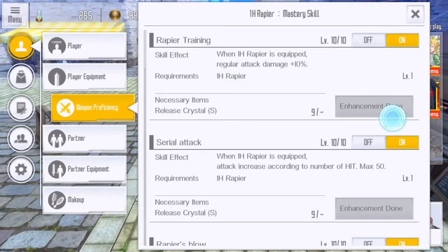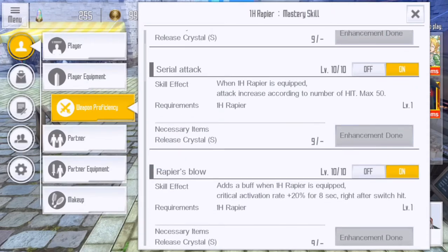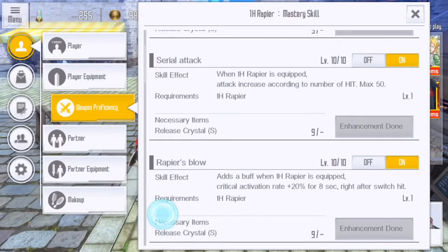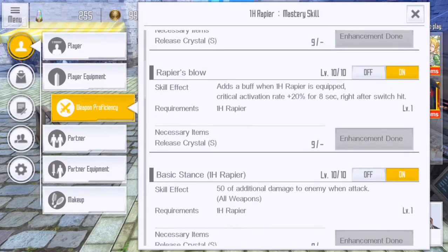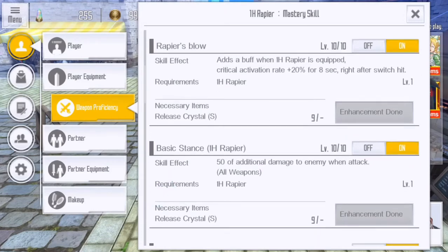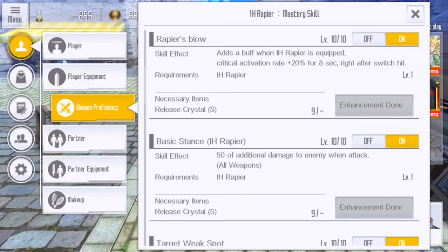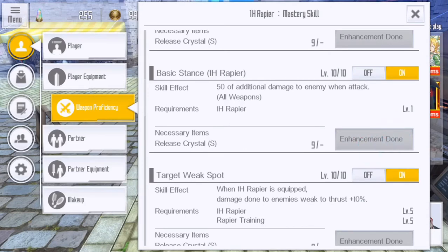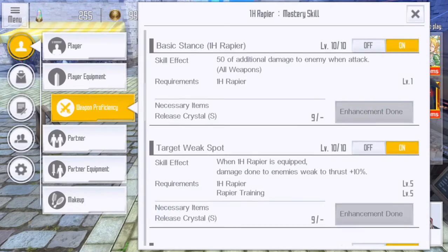You've got Rapier Training straight up — your regular attacks do 10% more damage. You're going to do a little bit more on those auto attacks, which is a must for rapier because they're not real strong on regular attack grounds. Serial Attack: the higher your hit goes — that little thing on the right-hand side of your screen — all the way up to 50, you're going to get more damage. Rapier's Blow is huge, because every time you pop that switch, you get 20% bonus crit rate. That's when you want to hit those big money skills — use that switch right before so you can get that extra crit rate and see that yellow damage, not white.